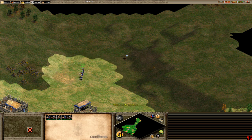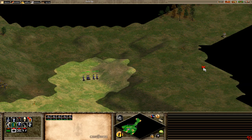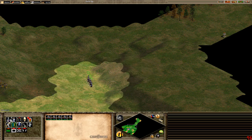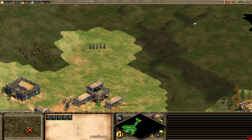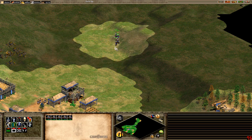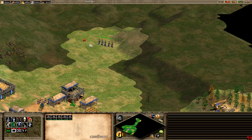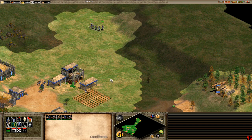Another important thing is patrolling. Lots of people ask for an attack-move command — in this game patrol (Z) is essentially the attack move. Instead of just right-clicking to move somewhere, hit Z and click where you want them. They'll engage enemies on the way. Also using patrol, units tend to walk through each other more cleanly rather than bumping and blocking each other.